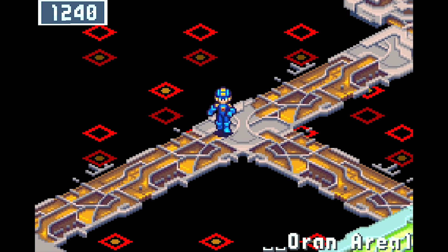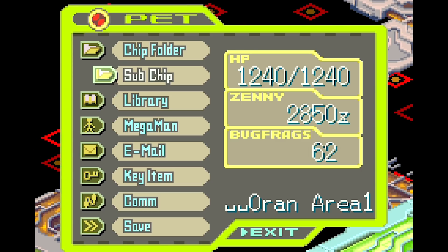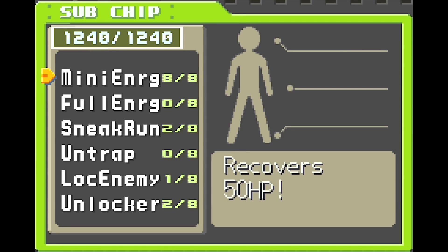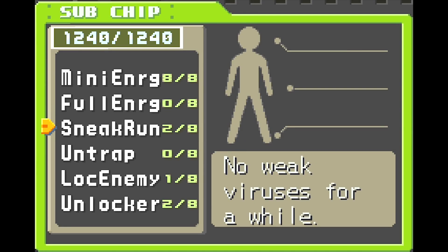Hello everybody and welcome to the D-Pad, I'm Rick. This is Mega Man Battle Network 5 Team Colonel, and last time we spent a fucking eternity taking down Nightman Omega to get ourselves the Nightman SP chip after S-ranking him. Today we're going to be taking a swing at Shadow Man.